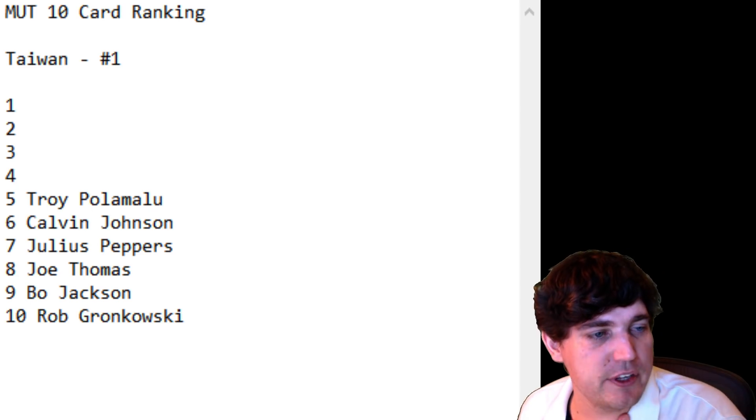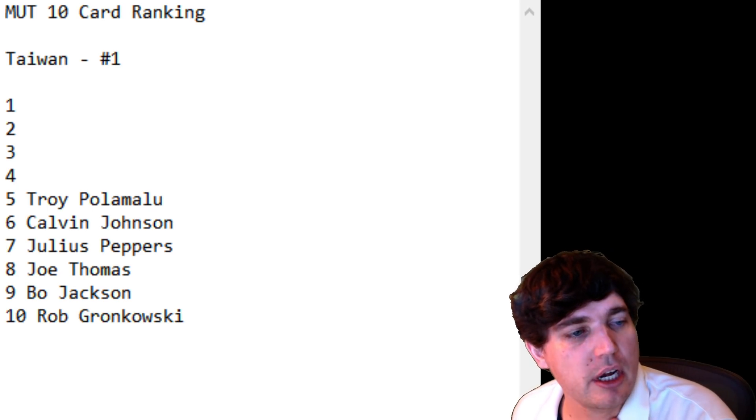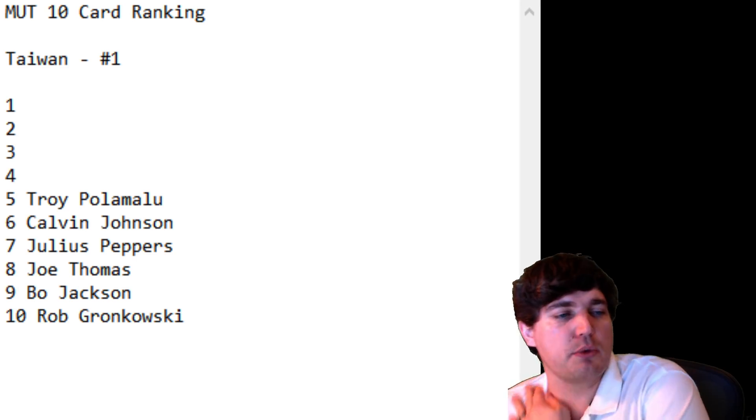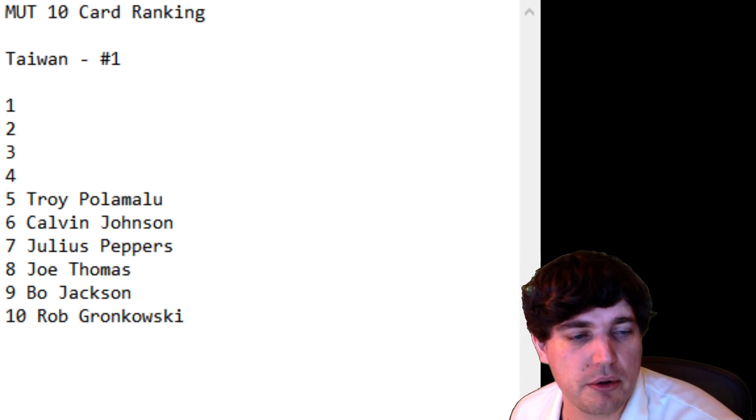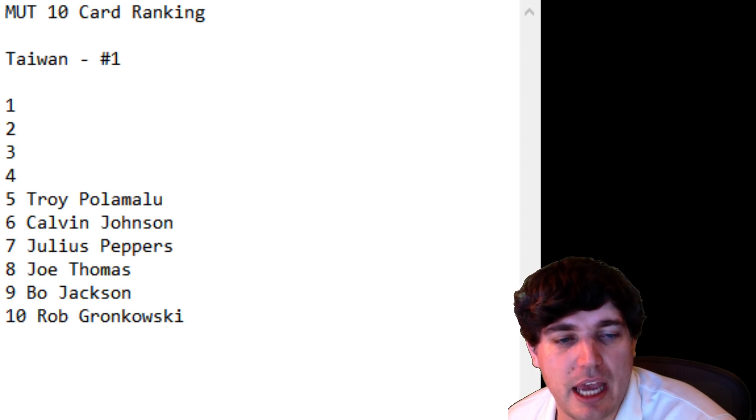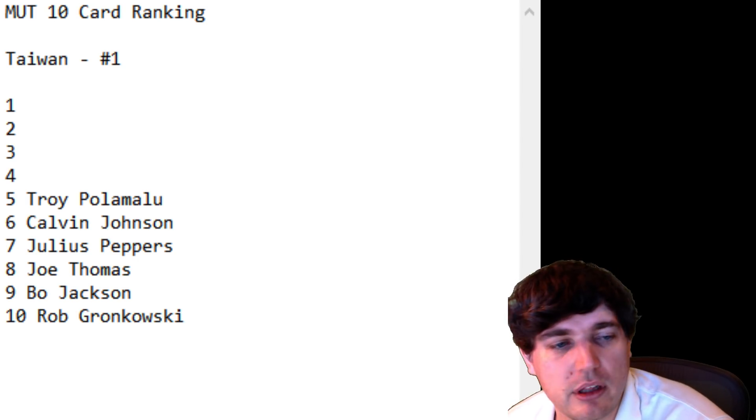Troy's got very good agility — 90 agility is just there for that, though I don't think there's a threshold for agility. Overall, smart and fast. He's a little bit shorter than Megatron, but he doesn't really have the tackling skills to boost him up higher on the list.